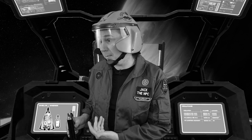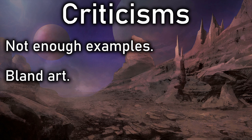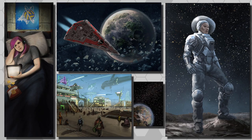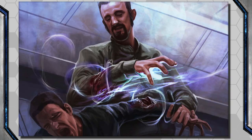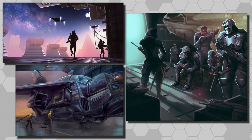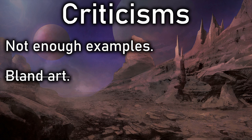Another criticism I've mentioned is the art. The art in Traveler is okay — there's a lot of it and it's high quality, but it was bland and static with no real action or story to it. However, since this series began, the newer books have fixed that. The art has become much more evocative, giving us action scenes that feel like snapshots from a story. I've been using this better art in my more recent videos. So thank you, Mongoose — I've noticed, I appreciate it, keep it up. I'm going to strike this criticism off; the new art has been wonderful.